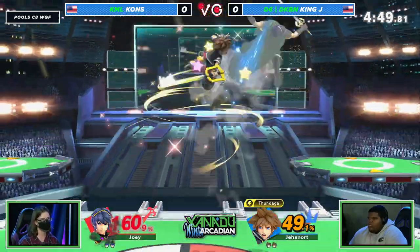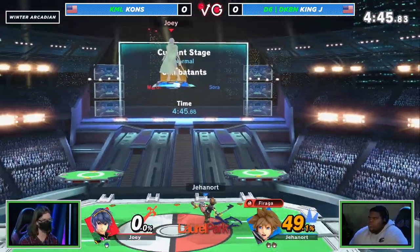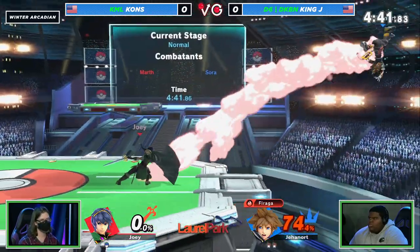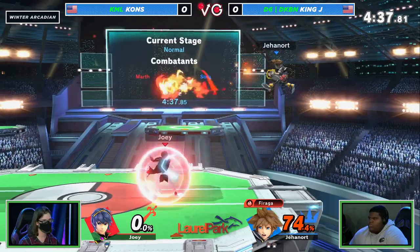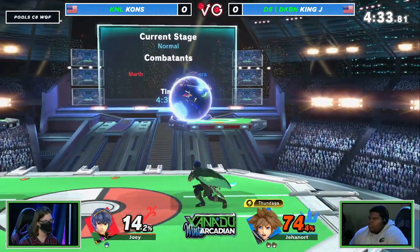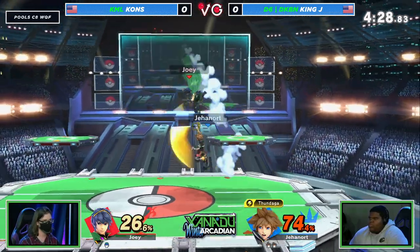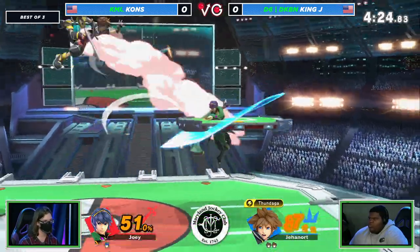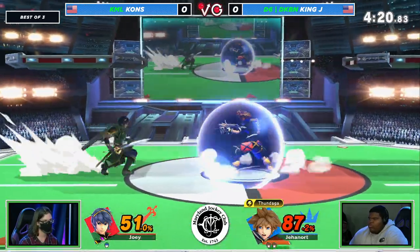Honestly, Khans' neutral hasn't been terrible movement-wise. It's just he starts to get over-aggressive, just like we saw there and just like we saw the first dodge. And he'll just hold in. Every time he runs in beyond his initial dash and doesn't immediately jump, he's coming in full commitment. And King J's caught on to that. That commitment is actually hurting him now. We see a nice little combo — a couple up airs looking for a third, but the air dodge out and landing on platform gives him a repositioning.